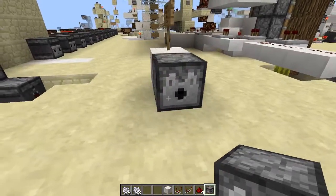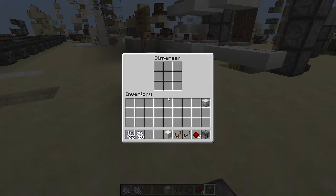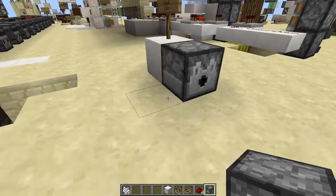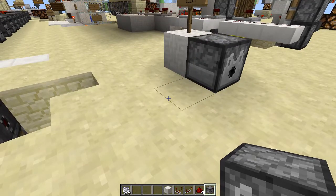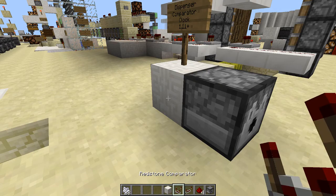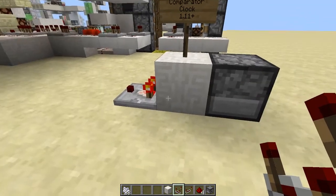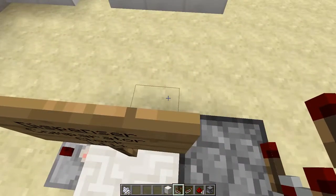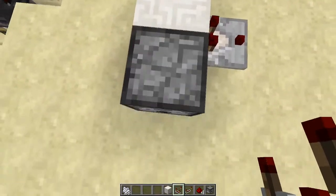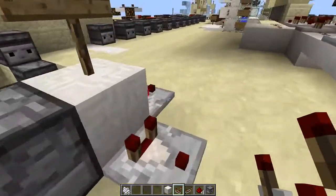You just place the dispenser with the mouth kind of facing out, then place your item in. Then you'll go parallel with the comparator — it's in its native state and you can see it switches on. However, you can't do it at an angle, so a comparator coming out perpendicular to your dispenser block won't work. It has to be parallel.